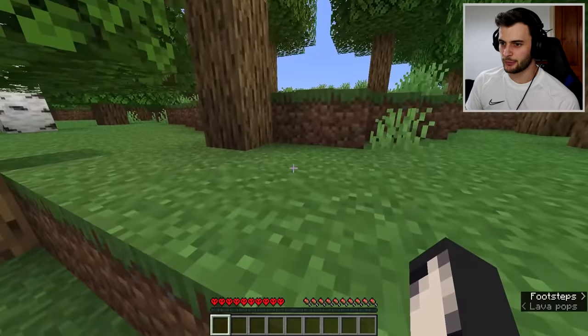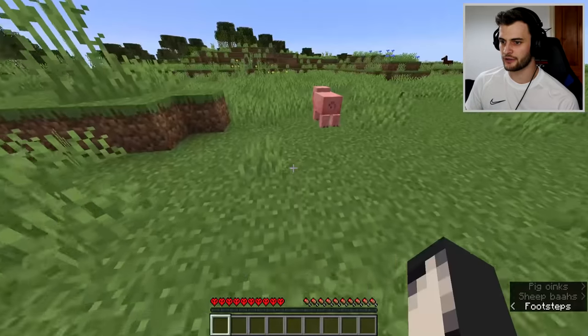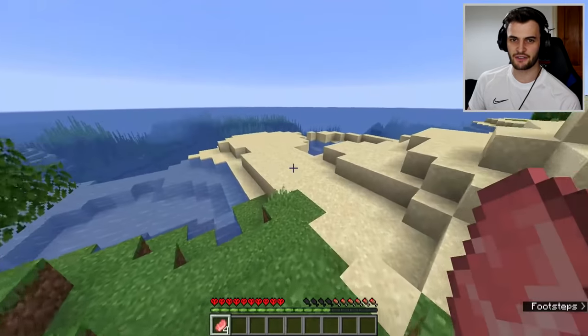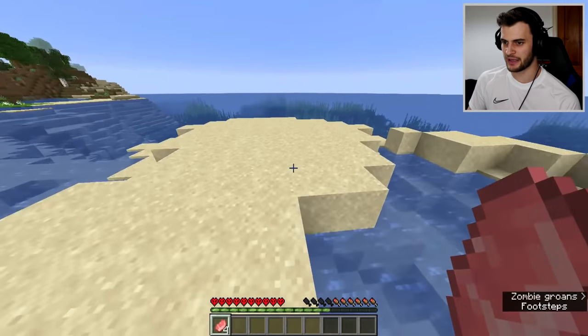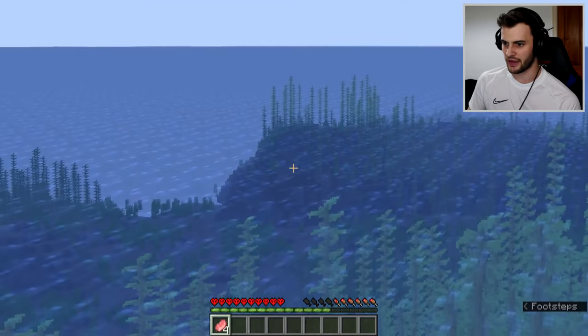Let's see what we're dealing with. The main thing I need is a village. If I don't find a village, I don't stand a chance. At first glance it's not looking very good, but I can get food by repeatedly punching animals. Mission to find a village was unsuccessful so we're moving on to plan B - find a shipwreck, and I think there's one down there. Indeed there is.